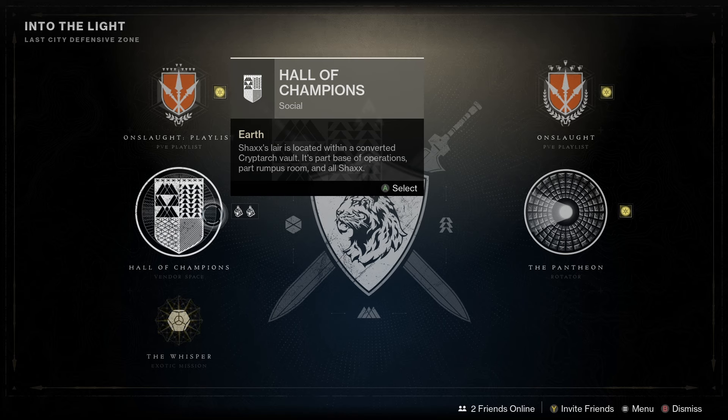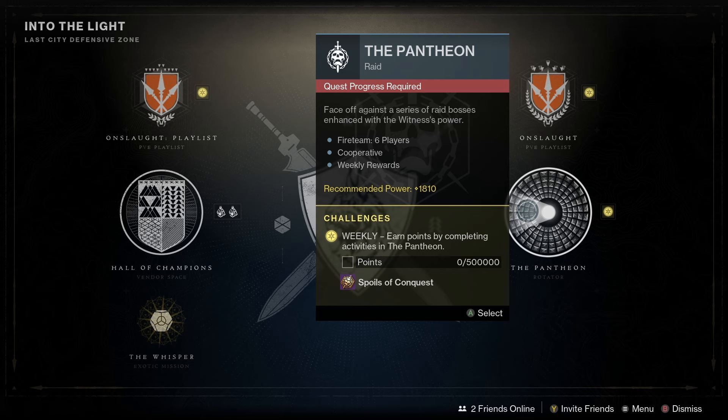Also the Super Black Shader is available today, so you've only got until the 4th of June to get it — make sure you grab it while you can. Pantheon has also been added into the game today; this is a raid boss rush mode and it launches today.